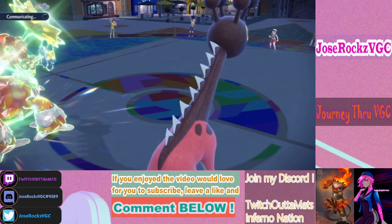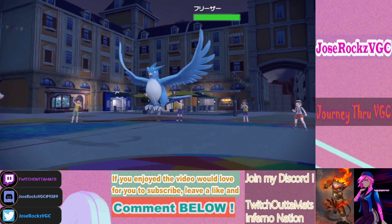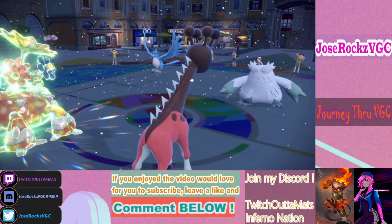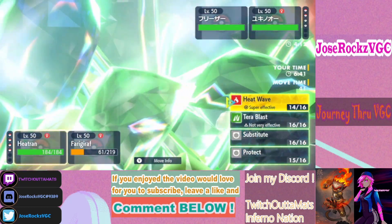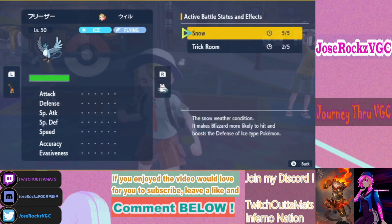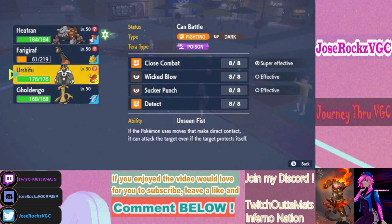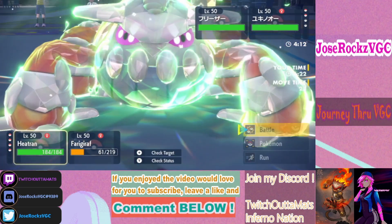My opponent doesn't have many outs — Trick Room is really bad for him. Articuno can dodge stuff here. We can't be hit by Blizzard under Trick Room conditions.